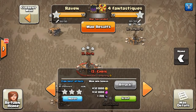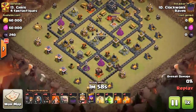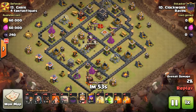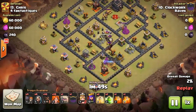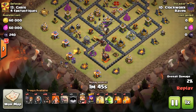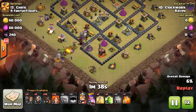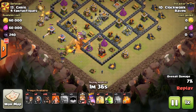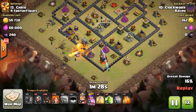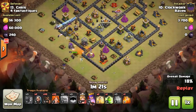Our next attack is going to be Clockwork on number thirteen — bringing in another Govajo. Govajo is very popular right now with that huge Valk buff. Starts off by luring the clan castle troops, then drops a golem followed by wizards, another golem followed by wizards to make that funnel, and the queen to help out on the clan castle kill. Poison goes down on them, test wallbreaker then the rest of them. Golem moving in.